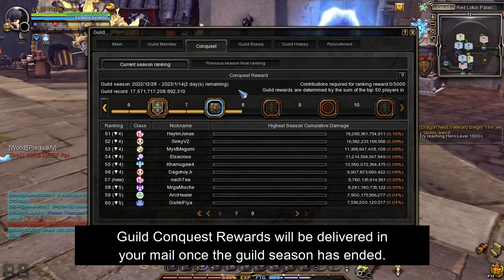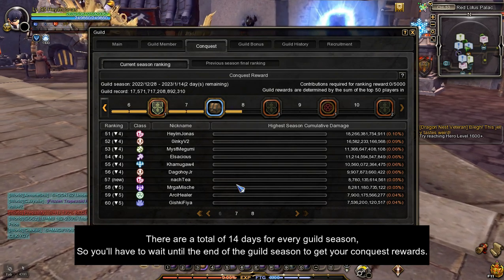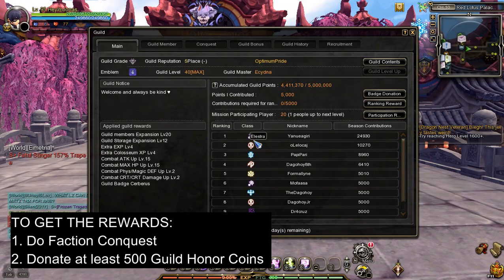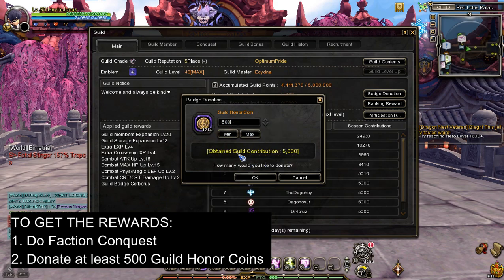You might be wondering when you will get the reward. Guild conquest rewards will be delivered in your mail once the guild season has ended. There are a total of 14 days for every guild season, so you'll have to wait until the end of the season to get your conquest rewards. Important note: don't forget to donate 500 guild honor coins, because you will not get the rewards even if you did a faction conquest with your guild mates.